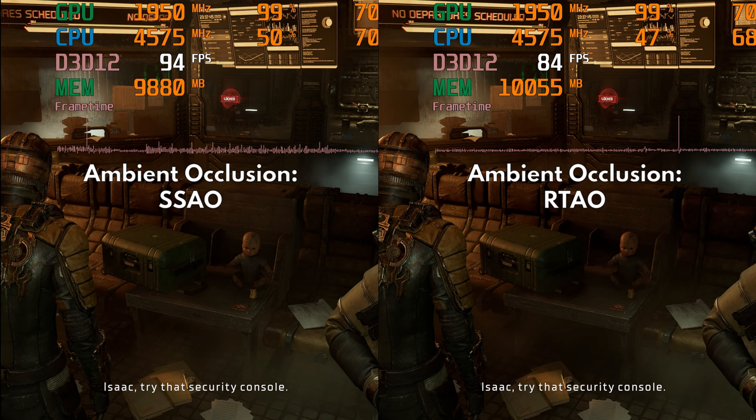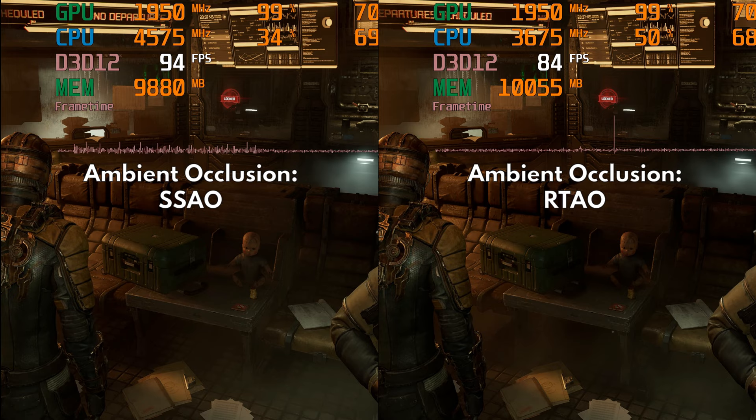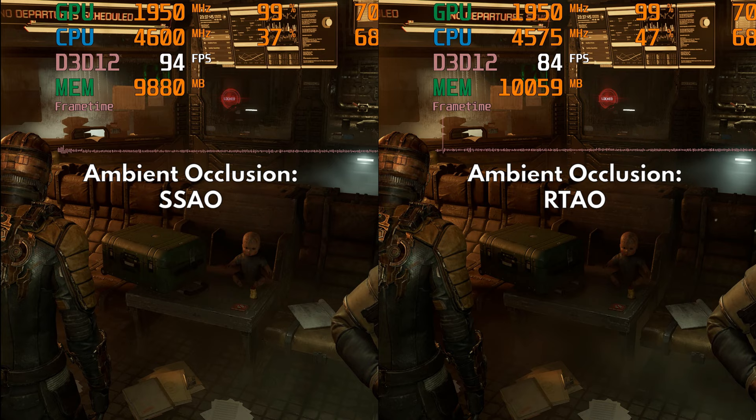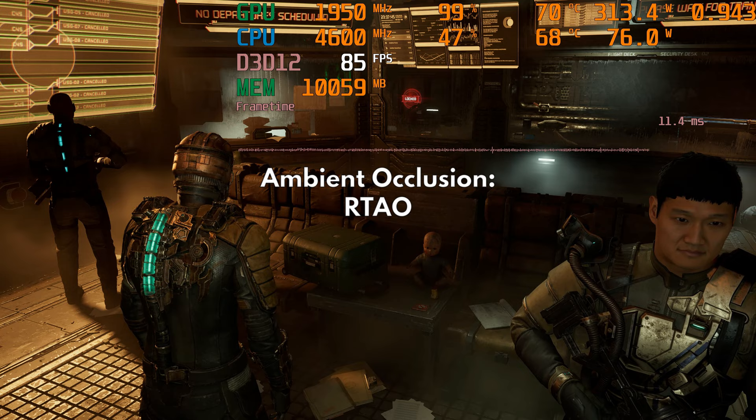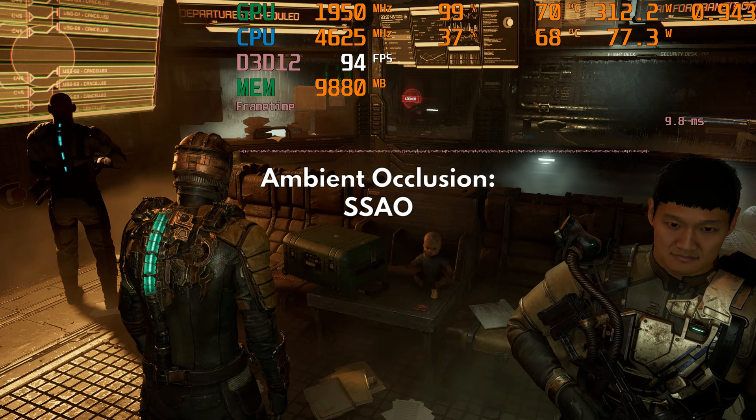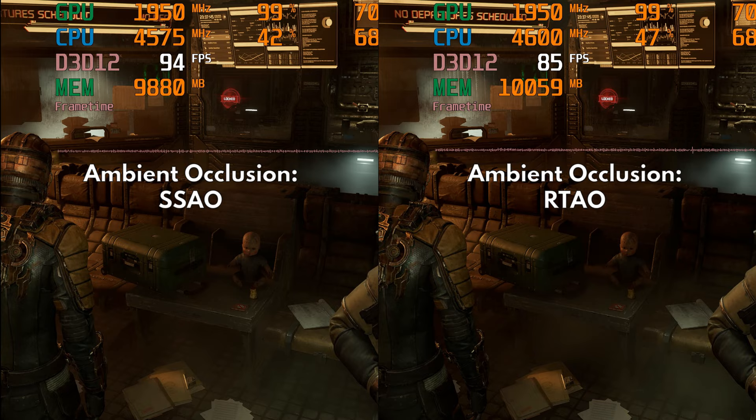Next we have ambient occlusion and this is a very simple decision — just use SSAO for this one. RTAO does improve the accuracy of light occlusion between objects, such as the area within the item box and the creepy doll where the darker light occlusion is generated, but since the game's overall lighting is mostly dark, it is very hard to notice these nuances. So just use SSAO and enjoy a healthy performance boost.